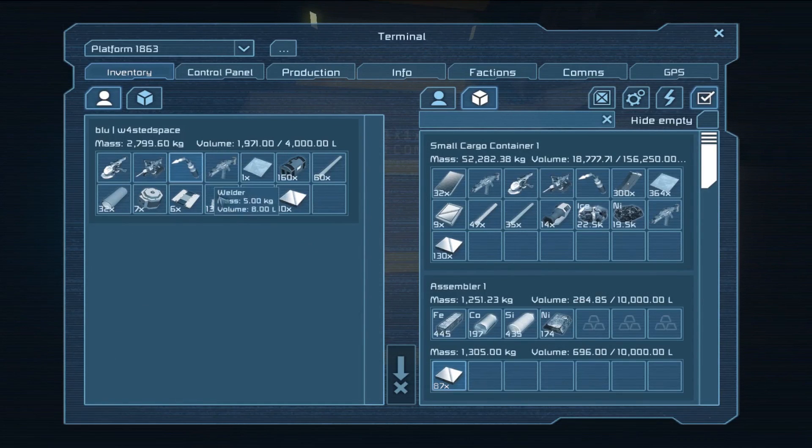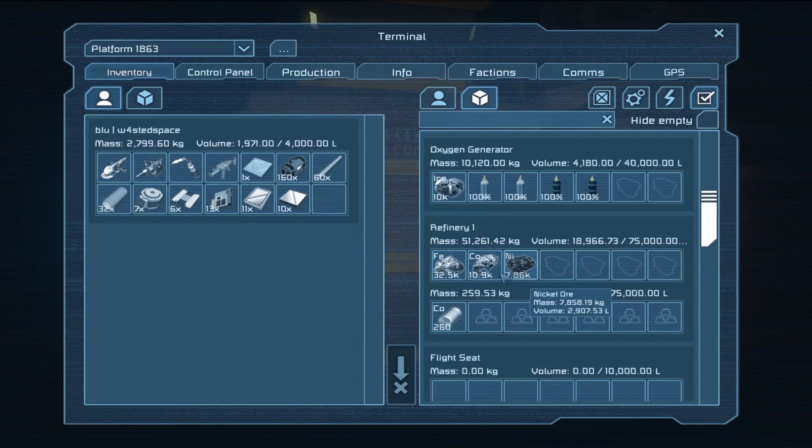I've now got all the parts made and ready to go and build these bits. It is worth noting that I got very low on both iron and nickel here, so it might be a case that you need to actually go and turn your refinery on and start making some, but we should have plenty from that first mining trip to use.